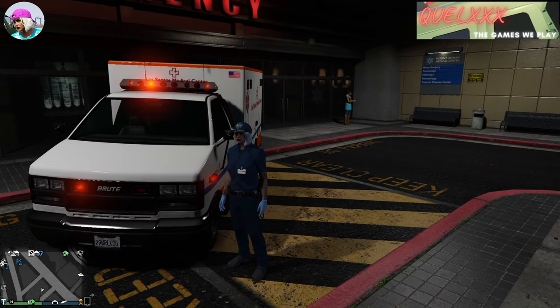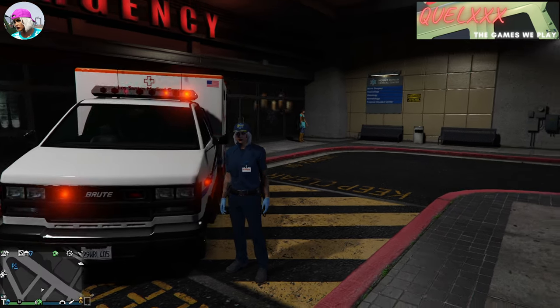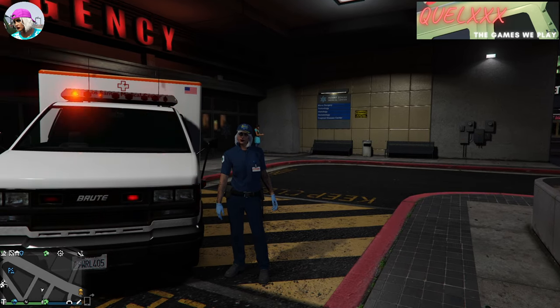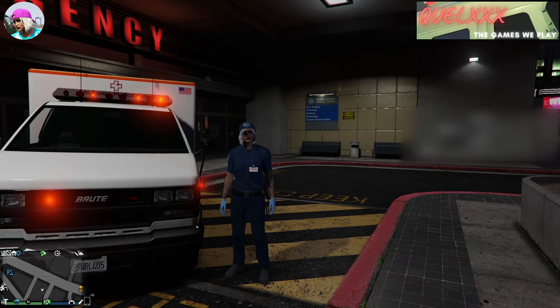Later on you will see that there are two variations: one is the green paramedic uniform and the other one is the blue paramedic uniform. Once you actually get this uniform, you can change the top, the bottom, the shoes, and also the cap.